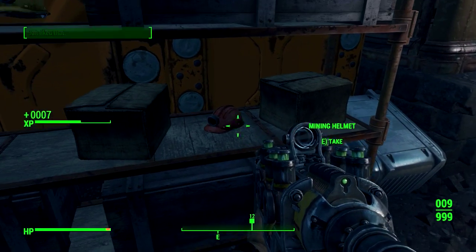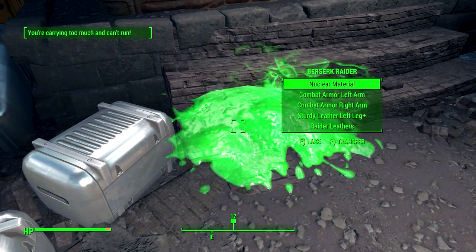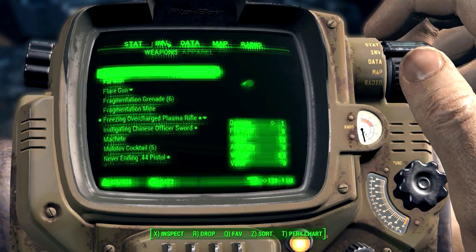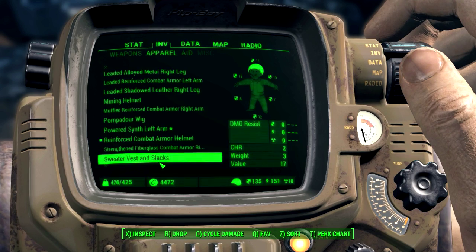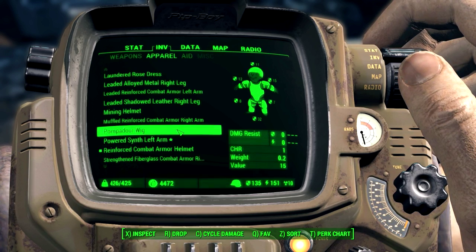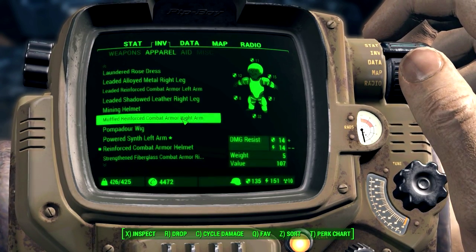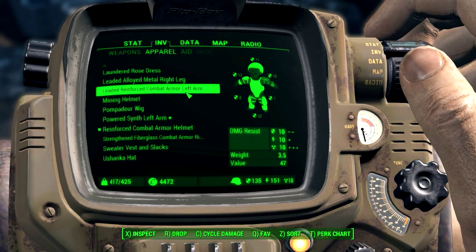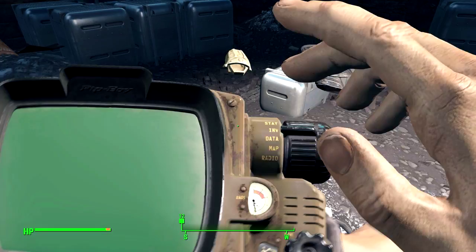Got it. Ooh, a plasma grenade — hell yeah. Red mining helmet. That was actually pretty sick. I've never seen a red mining helmet before. Is there anything else we could drop? I meant apparel. What can we drop in here? Strengthened fiberglass — I think we actually need that. Reinforced combat armor, shadow leather, we have plenty of that. We'd have plenty of shadow leather and studded leather. Leathered reinforced — we can drop that stuff. Okay, there we go. That's good enough for now.